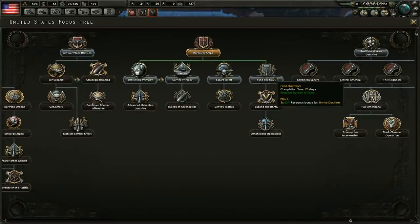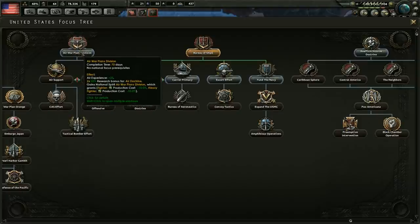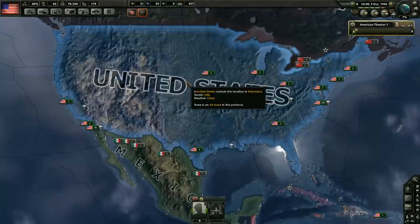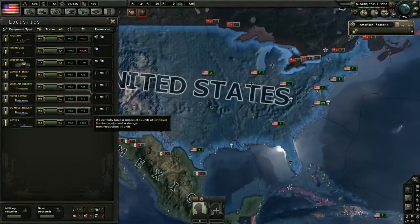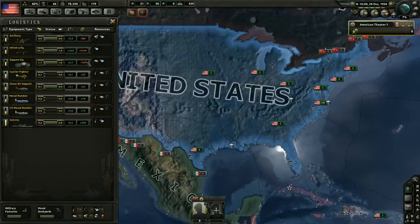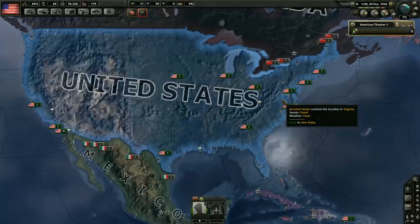What do we want to go with next? We could work on some of the ship stuff, but I think we're going to go ahead and go with the Air War Plans Division first. Let's go ahead and grab that up just so we start producing these planes a little bit quicker. We are attempting to get a nice little stockpile of planes going right now. Infantry equipment is really, really lacking — okay, maybe I should have put a few more factories towards that. As we get our first military factories, we'll get those building out.